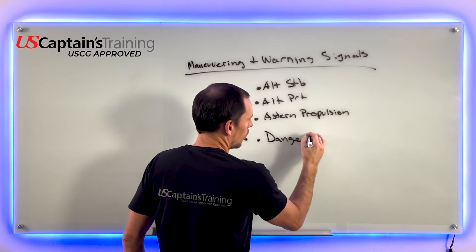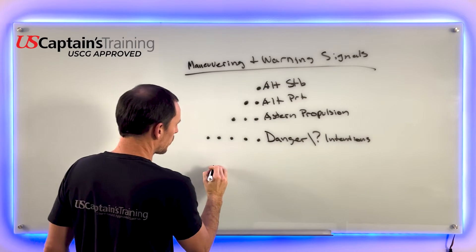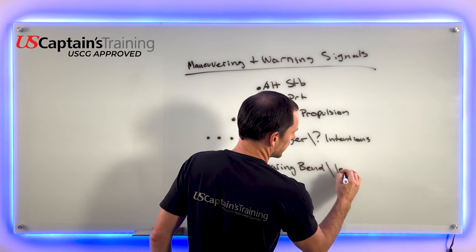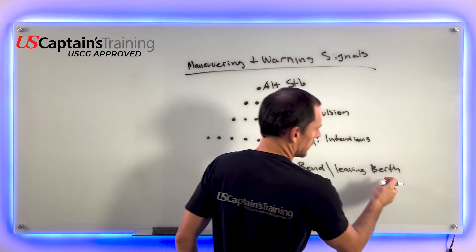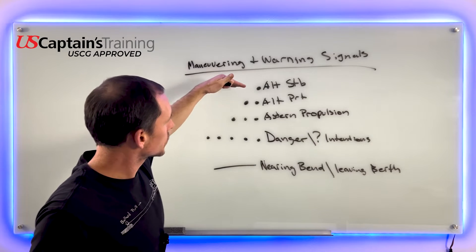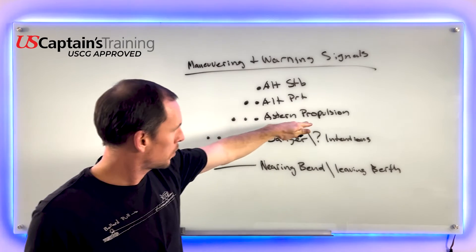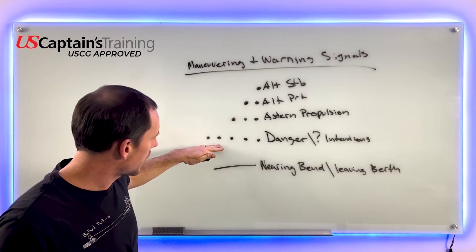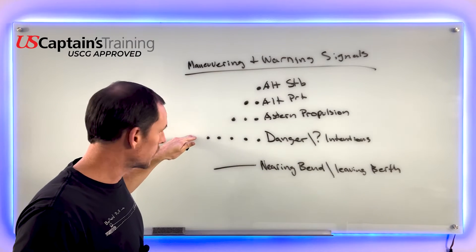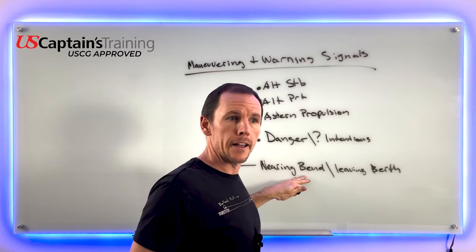At least five short and rapid blasts is the danger signal — it means I don't understand your intentions. Remember, this is not a distress signal. One prolonged blast means you're nearing a bend. To simplify: one short — alter course to starboard; two short — alter course to port; three short — stern propulsion; five short rapid — danger; one prolonged — nearing a bend.